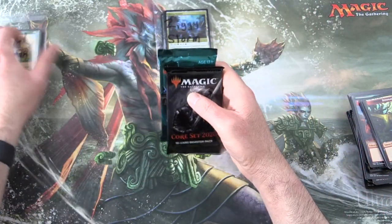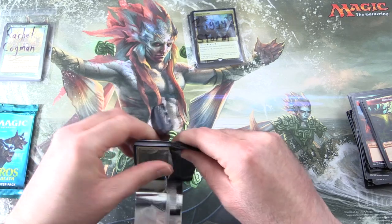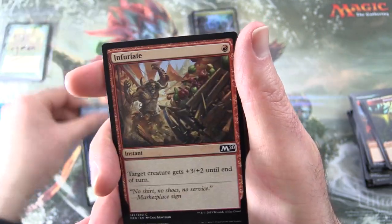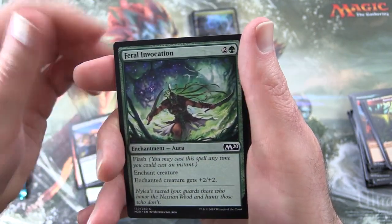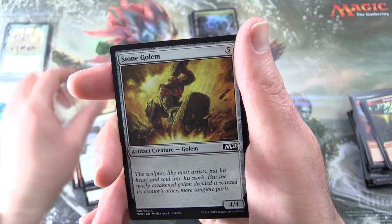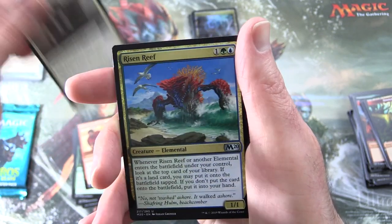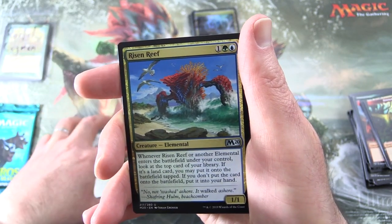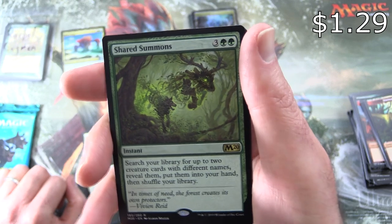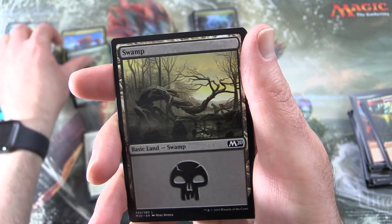New patron here: Rachel Cogman — thank you for being a patron. Let's see if we can do even better than we did for Ziggy Storm. Starting off with Core 2020: Raise the Alarm, Bone to Ash, Infuriate, Fathom Fleet Cutthroat, Feral Invocation, Cloud Conceal, Destructive Digger, Creature Goblin, Griffin Protector, Stone Golem, Leafkin Druid, uncommon's Unchained Berserker, Master Splicer, Risen Reef, and the rare is Shared Summons. Instant for five: search your library for up to two creature cards with different names, reveal them, put them into your hand, and shuffle your library. Also a Swamp and a Wolf token.